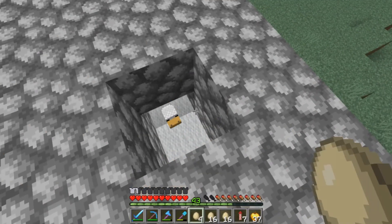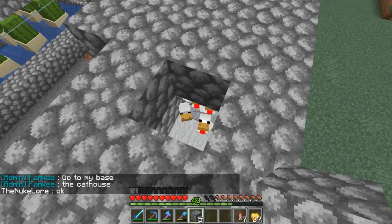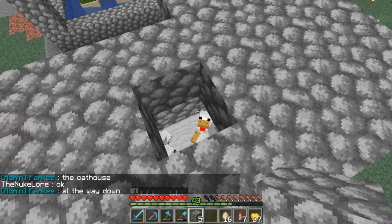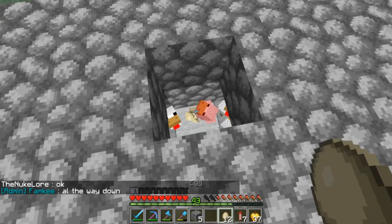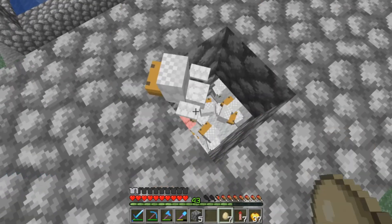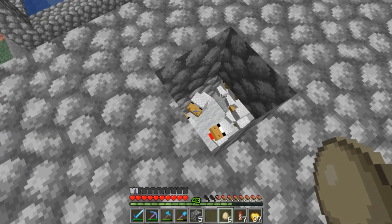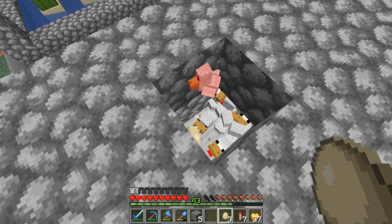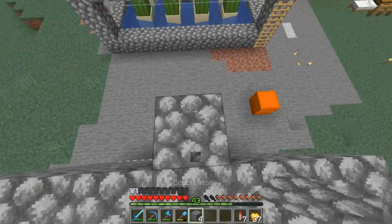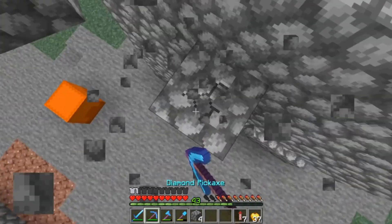Once you've got all your eggs in there — I missed a stack — but once you get all of your eggs in here, you could also have seeds maybe in a chest right next to your farm so you'd be able to breed these. Then just close up the top like that.